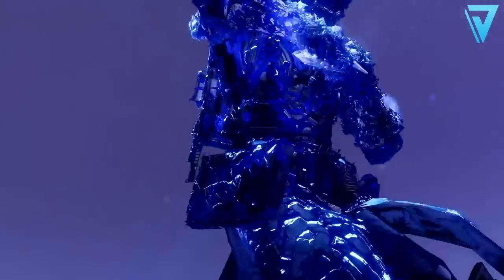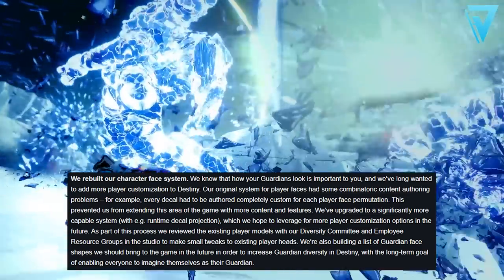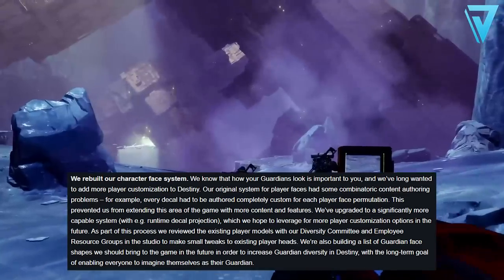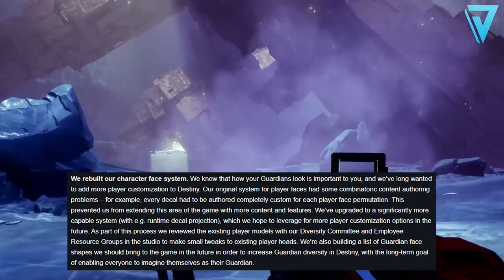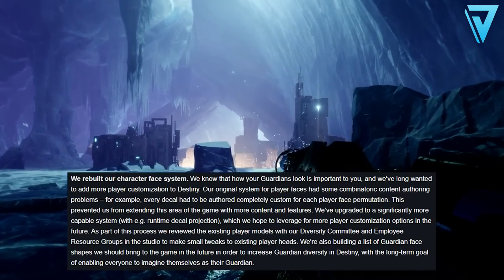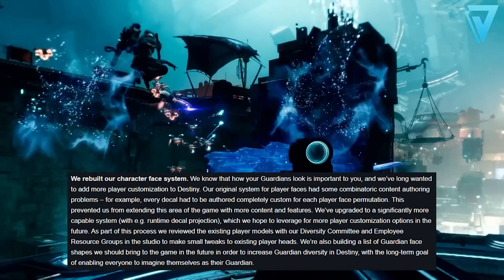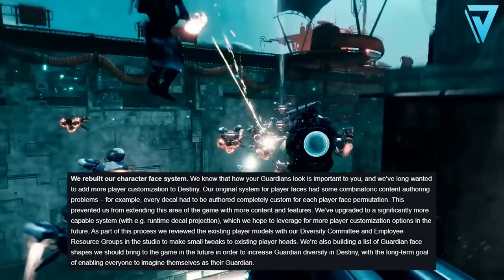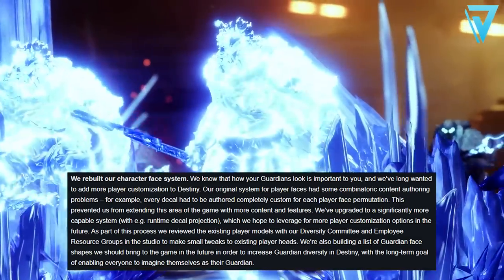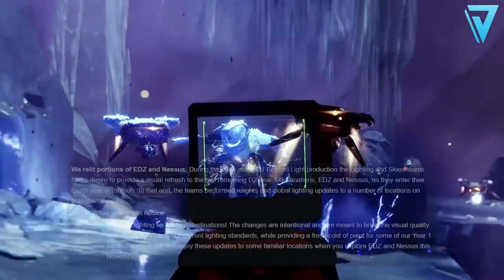The third and final change they talk about is the character face system. They know how our guardian looks is very important to us, and they've wanted to add more player customization options to Destiny. With some of the technical changes, they've upgraded to a significantly more capable system which should hopefully allow them to leverage and add more player customization options in the future. What we'll notice when Beyond Light launches is that our guardian's face may look slightly different to what it does now.